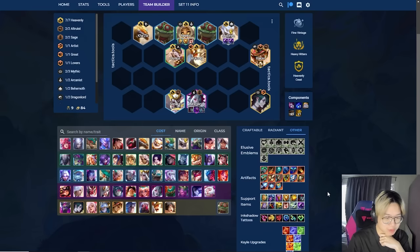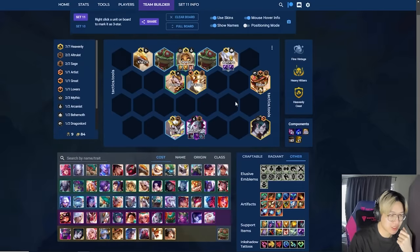We can see all the support items here. Not all of these are relevant. The most relevant ones are going to be ZZRot — it is a ZZRot based build — and then some of the others that enhance your ZZRots. Those are going to be Randuins, Zeke's, and Aegis primarily. But most importantly, it's going to be Aegis and ZZRot.